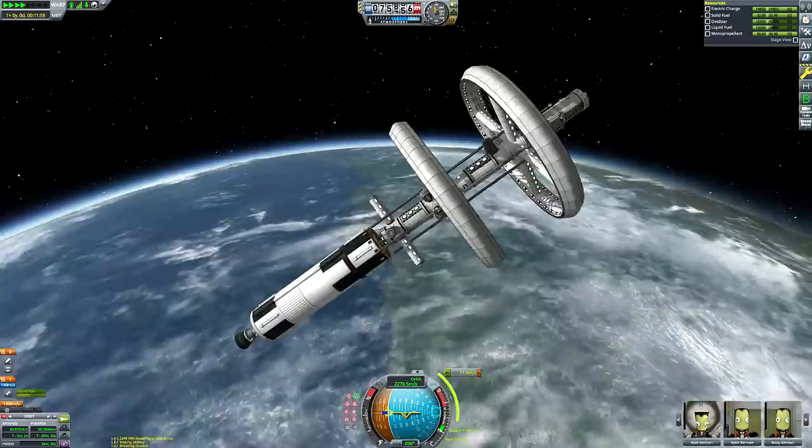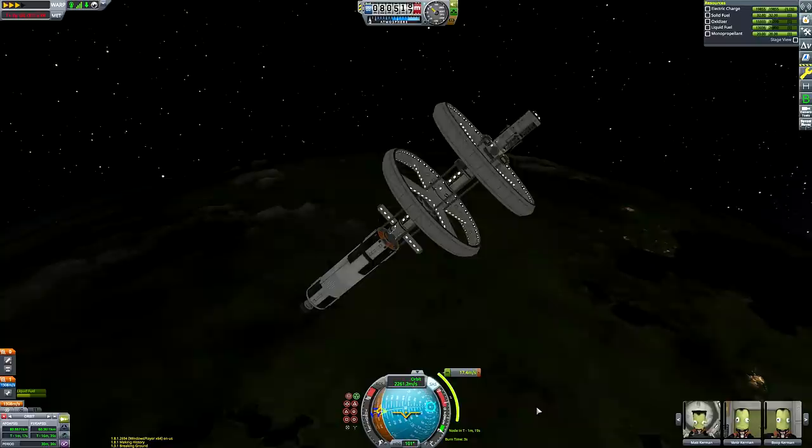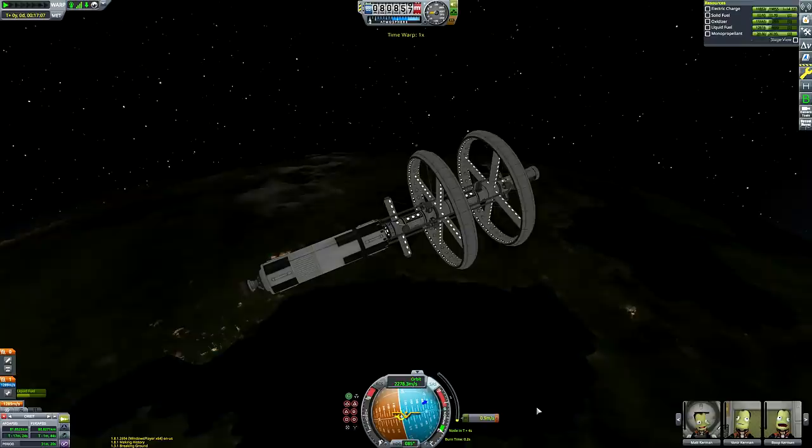We need to complete the final stage of our orbital insertion — our actual circularization burn. Because we spent so long burning during ascent, we only have to do a mere 18 meters per second burn to achieve a stable Kerbin orbit. Then we can start plotting the next phase: getting from low Kerbin orbit all the way to Mun orbit.